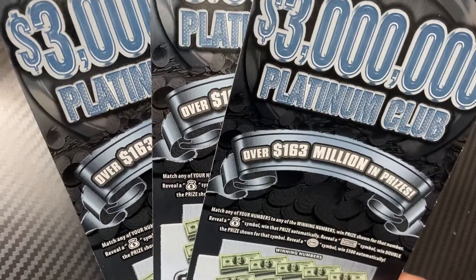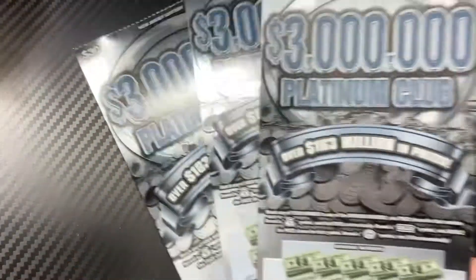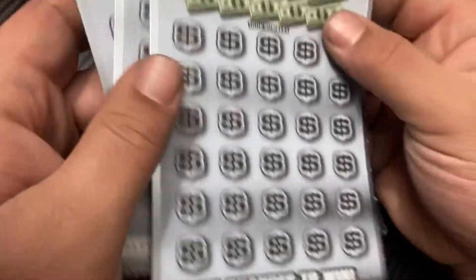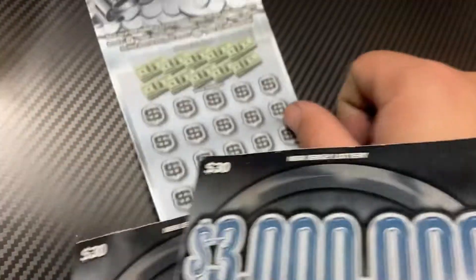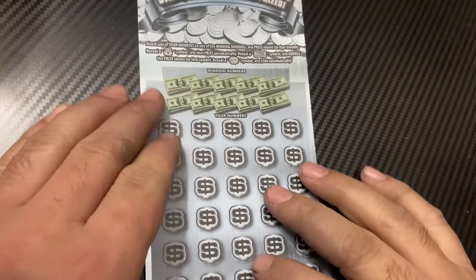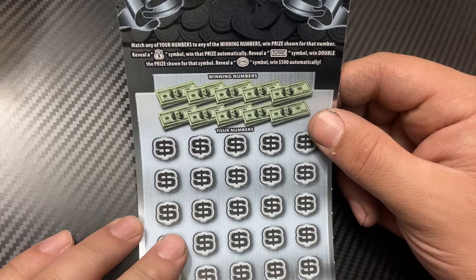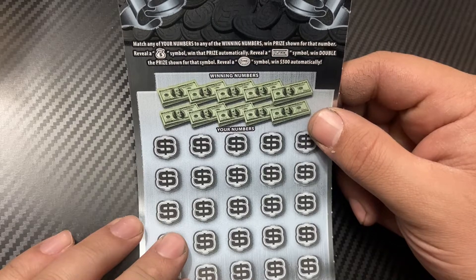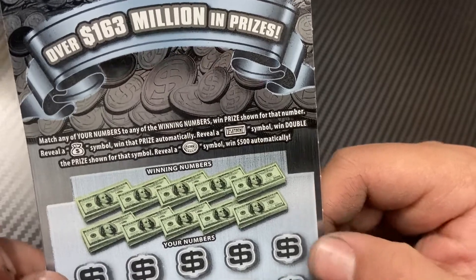What's up everybody, Matt Scratch Goosey back. I have a $90 session of Platinum Globe, the newest $30 ticket — tickets 17, 18, and 19. Let's find a win. It's a matching numbers game: reveal the money bag to win automatically, fill the platinum symbol to win double, platinum bar and the platinum coin to win $500.